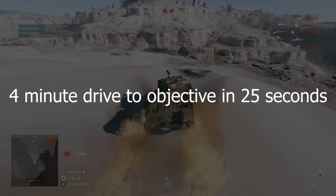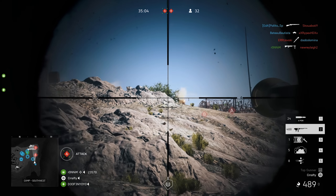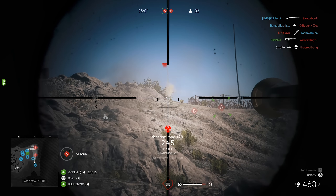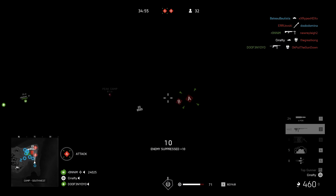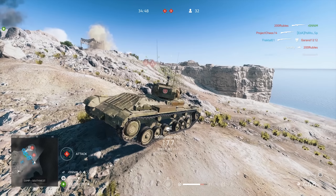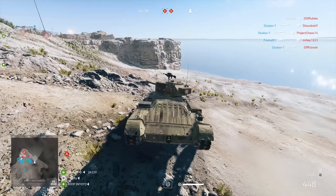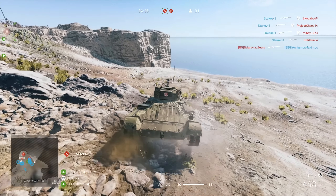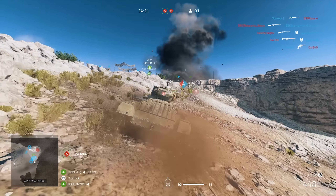As for the weapon changes, and here is where it gets interesting — all of the SMGs are better across the board and you will basically be able to output more damage more consistently at medium distances. In general they are more accurate and it's easier to shoot at medium distances. When it comes to the Assault class, the M1907 no longer gets the specialization for the extended magazine — instead it is applied by default. Also, the M1A1 Carbine got a little bit nerfed and now has more vertical recoil.